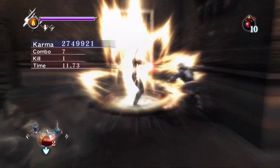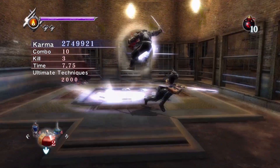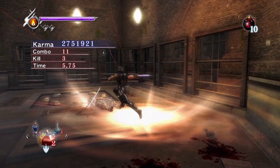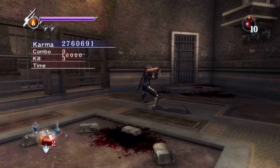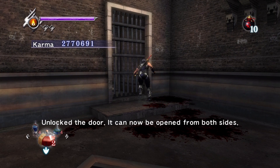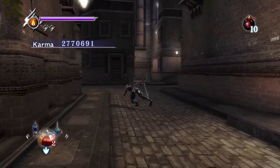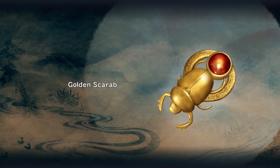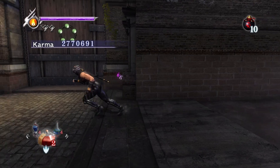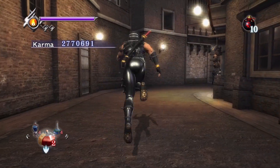I could have dropped a smoke bomb. Now this is how it's supposed to work right there. One thing I really did like in Sigma is that they took away those pillars in this arena — the ninjas really get confused by them in NGB, sometimes just getting stuck behind them and running into them forever. Removing those pillars was such a nice change from Black to Sigma.